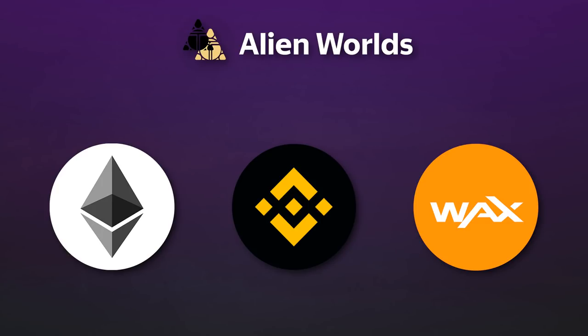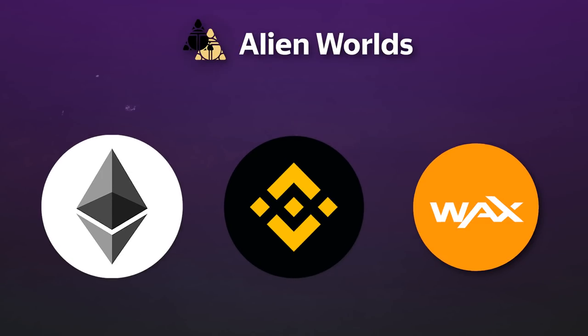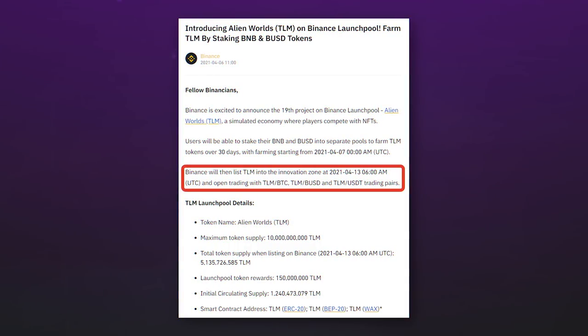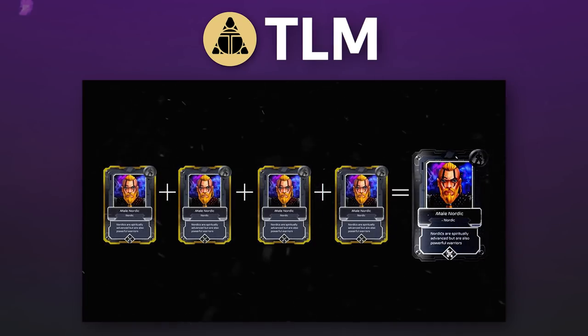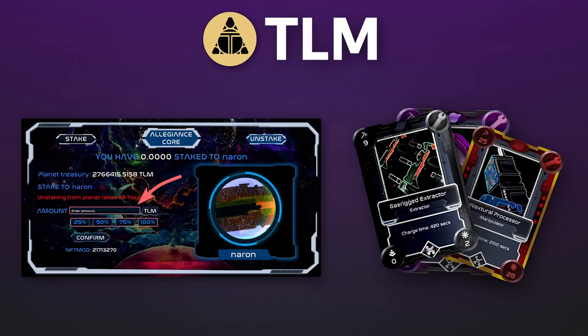Alien Worlds is a new decentralized gaming project on the Ethereum, Binance Smart Chain and WAX networks. The Trillium token was already added to the launch pool on the Binance exchange, and soon there will be a listing of the token, or it may have already occurred depending on when you are watching this video. Trillium is built into the gameplay — the token is necessary for buying and improving game items, staking, as well as purchasing NFTs, which can affect the gameplay, token earnings and receiving new NFTs.